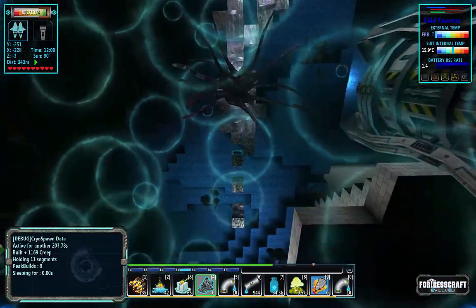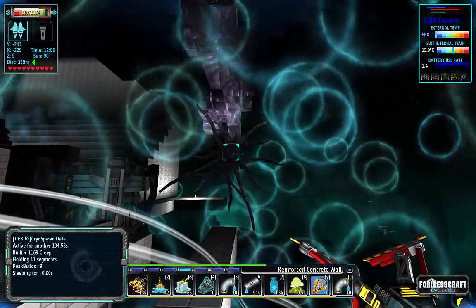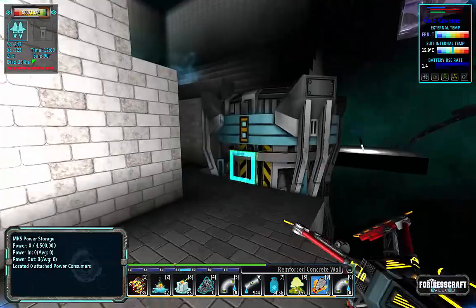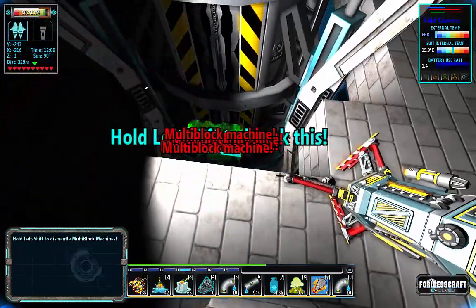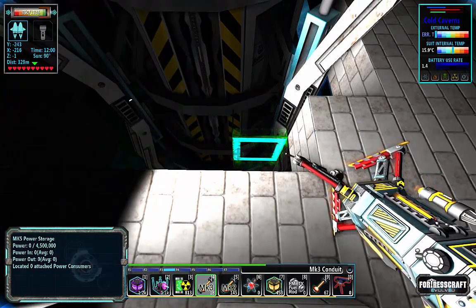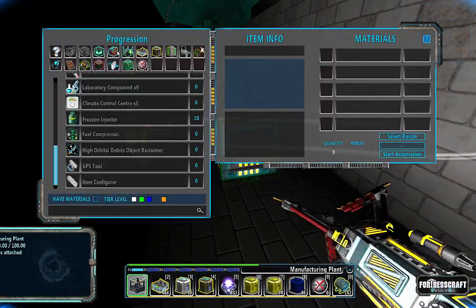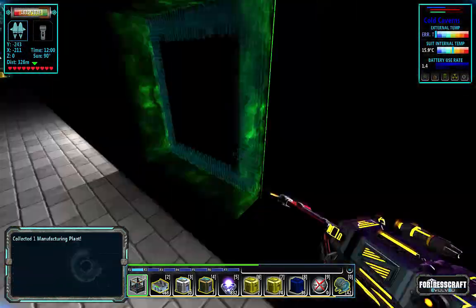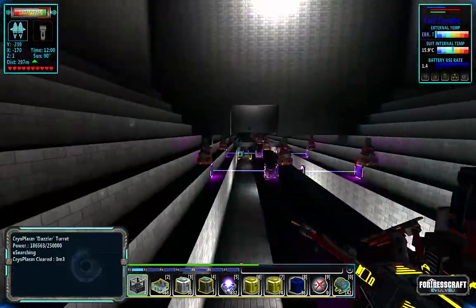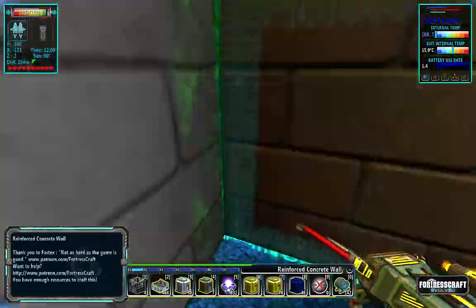I want this to line right up. We need a little walkway there for where we're going to put the Inferno. Don't build the Inferno yet, don't finish it, because it will immediately start to grow really fast. I need to craft some more Mark 3 conduits - it would be a little easier with those. Let's get to that.